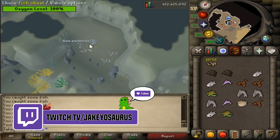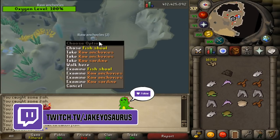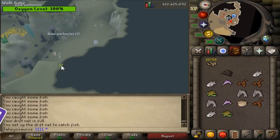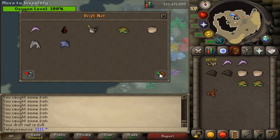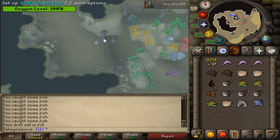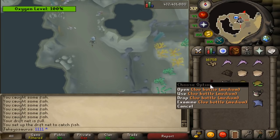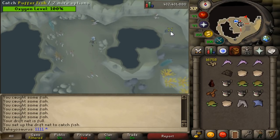Dude, did it delete my fish? I didn't mean to delete it. I think I got rid of my fish - oops, didn't even drop on the floor. Oh, I thought it was an elite clue bottle! You can get clue bottles from this as well, which is a nice bonus. I thought it was red - whatever, rip.